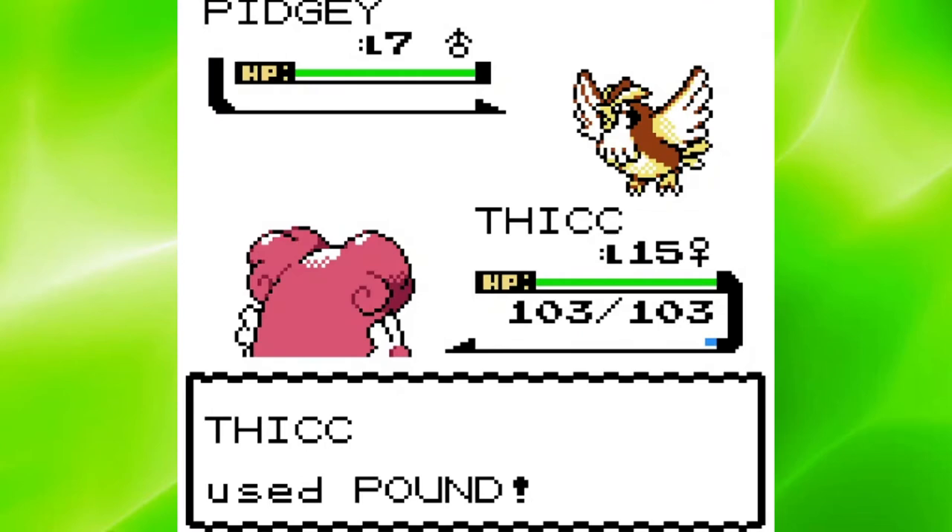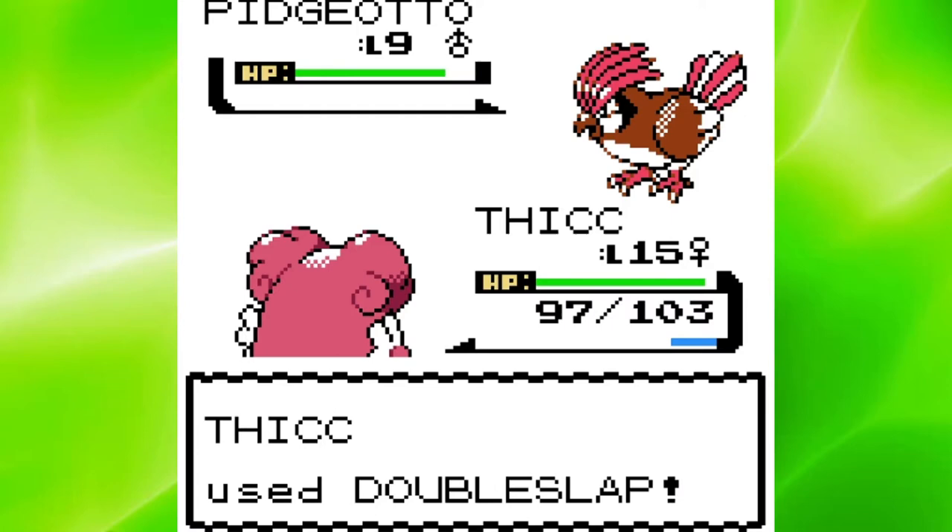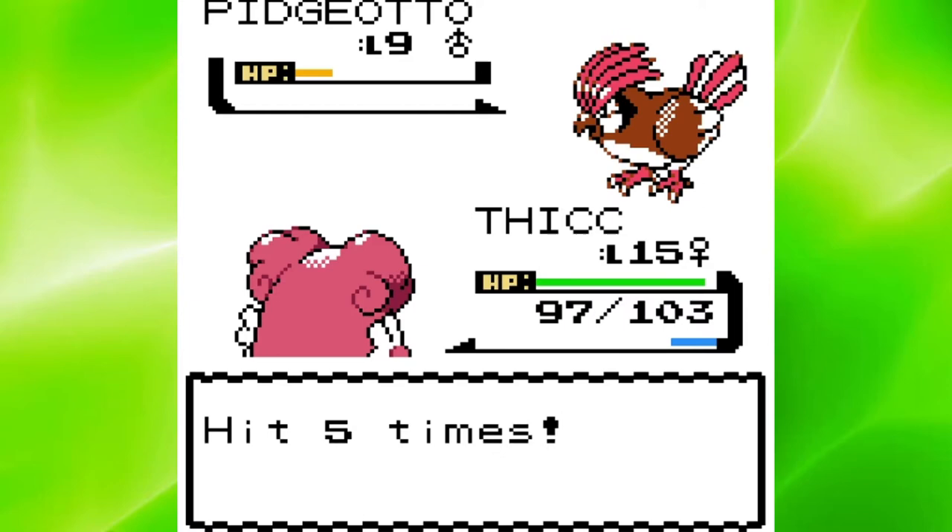By the time I made it to Falkner, I was at level 15. Pidgey went down in 2 Pounds, so Pidgeotto was out last. I went for Double Slap first and hit him 5 times. Pidgeotto's Gust hardly did anything to me, so another Double Slap finished him off. Look at that health for Blissey - I'm only level 15 and I already have 103 hit points.